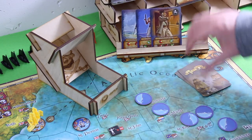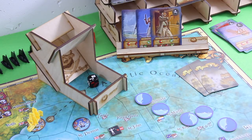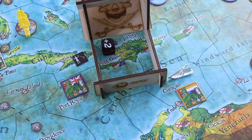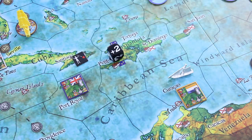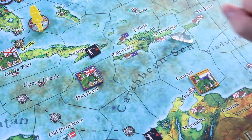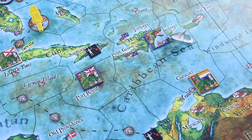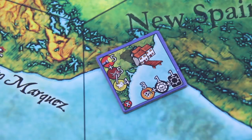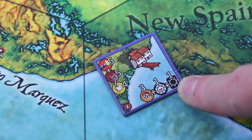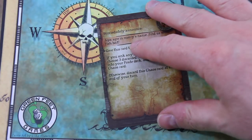Let's move with one point into Santo Domingo, then spend another movement point to scout there — it's a relatively easy village. As I just saw the rewards, I think I forgot to draw my chaos card. I will not get off the hook here — I'll trigger it now. But in this case it's something nice. 'Aye aye, in mercy's name, find us some fish bait — give this card to the active player. If you sink any ship during this turn, choose three discarded cards to shuffle back into your pirate deck and discard this chaos card. Otherwise discard this chaos card at the end of your turn.'